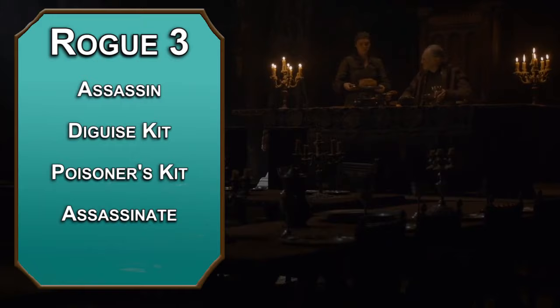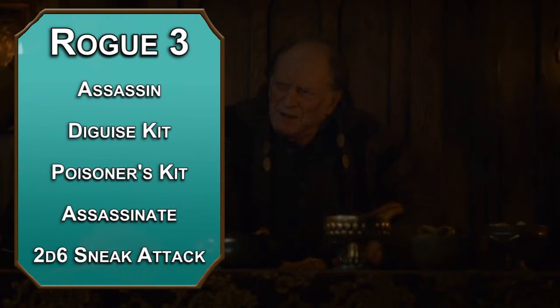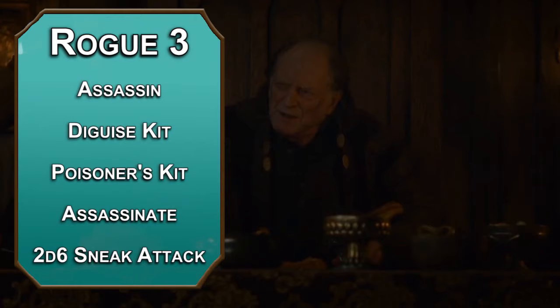Third level Rogues get to choose a Roguish Archetype. The Assassin archetype fits Arya perfectly. You get proficiency with Disguise Kits and Poisoner's Kits. You also get Assassinate, which gives you advantage on creatures who haven't acted in initiative yet, and you crit on any creature that is surprised. With an extra 2d6 Sneak Attack damage, you're dealing 2d8 plus 2d4 plus 2d6 plus 6 when you sneak up on someone with Needle, so you can cross someone off your list pretty quickly — if you're willing to do the math.